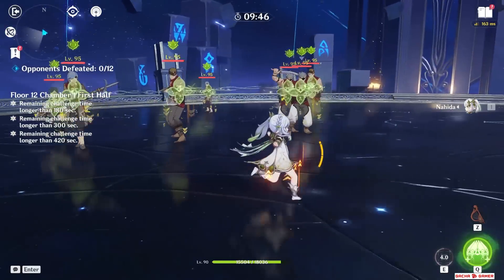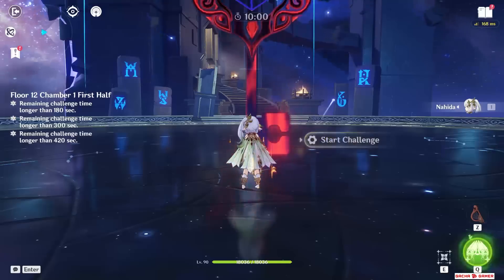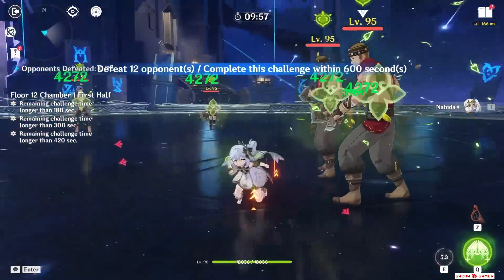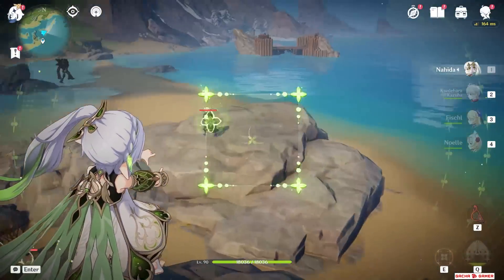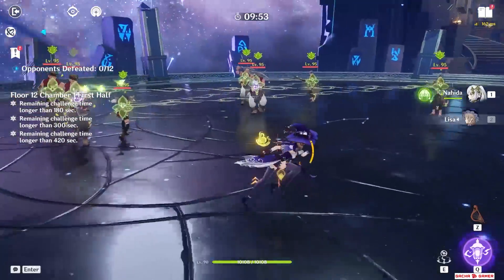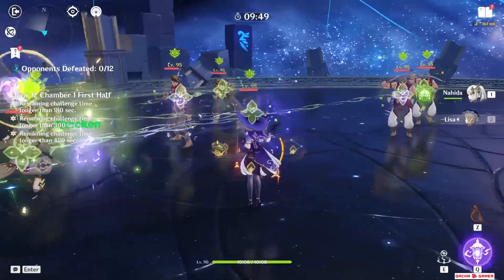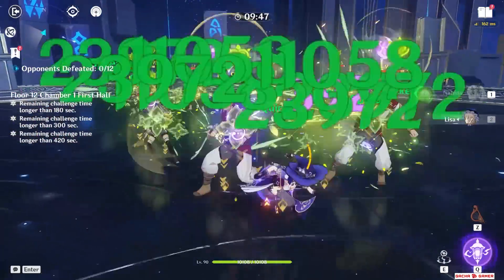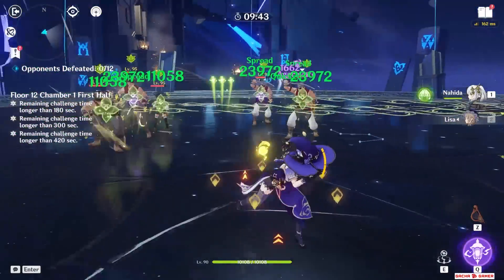It's actually super easy to mark enemies on screen — for example, in this Abyss Chamber, I can just flick from left to right and all 7 enemies become marked. Now, what's the deal with this marking? Well, when an enemy is marked and they suffer from a reaction, Nahida will unleash her Tri-Karma Purification attack. It deals a significant amount of damage, and the best part — every enemy who is marked will suffer from this attack even if the reaction only occurs on one of them.